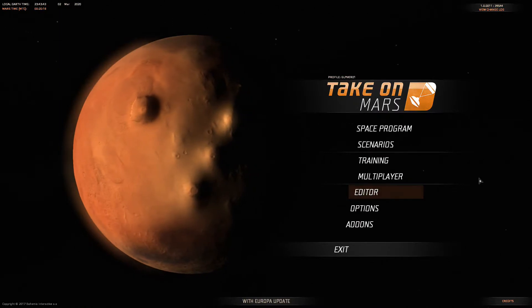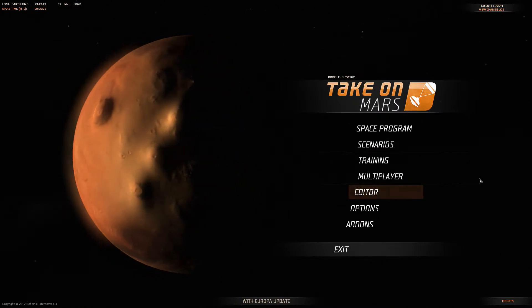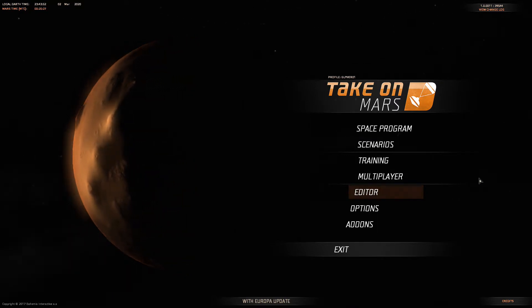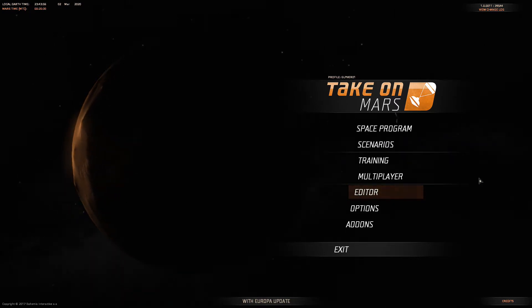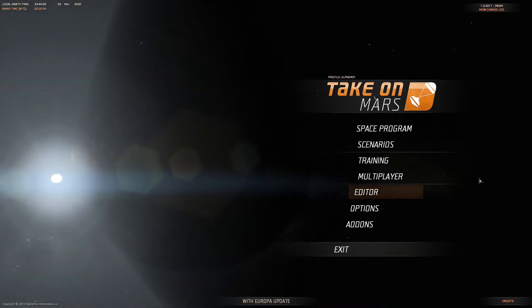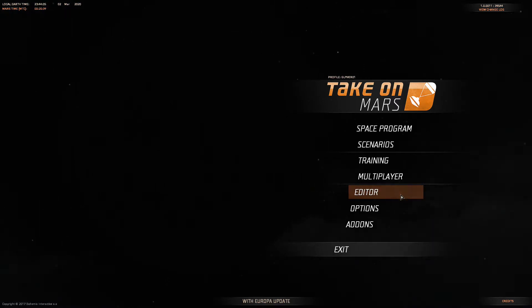Hello, everyone, and welcome back to Take on Mars. I'm your host. Okay, so we've gone through all the tutorials now. The last ones we've got to try are Space Program, Scenarios, or Editor. The reason why the Editor is highlighted at the moment is because I wanted to see what everything had to offer.